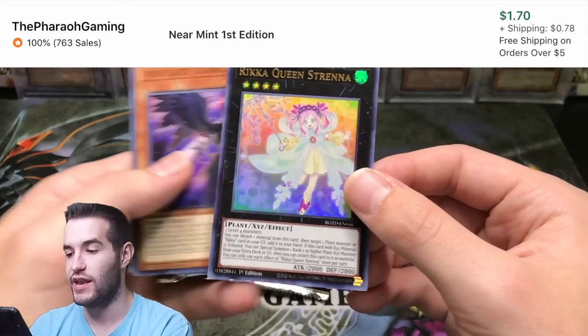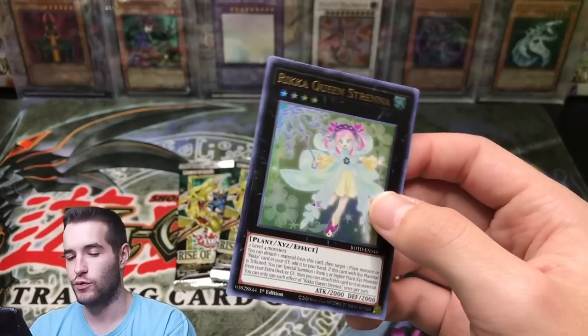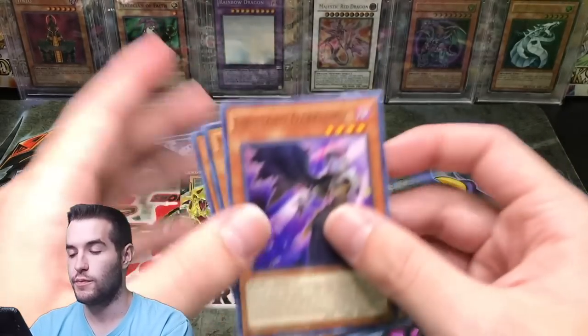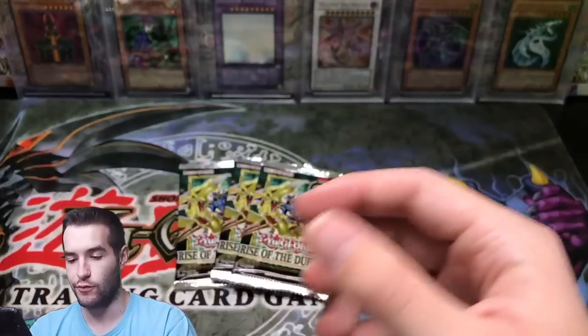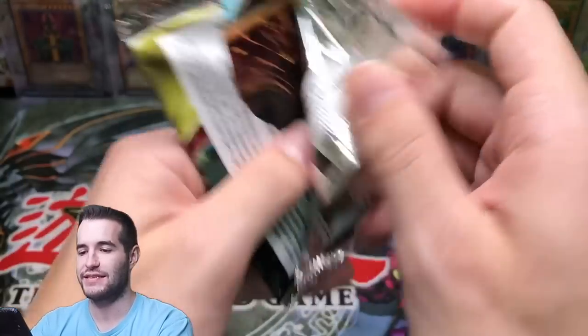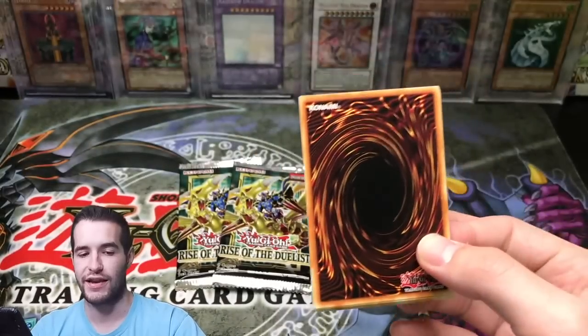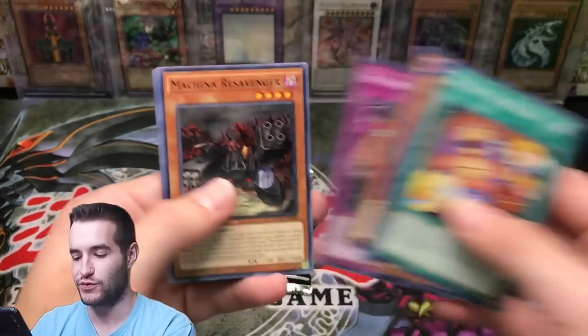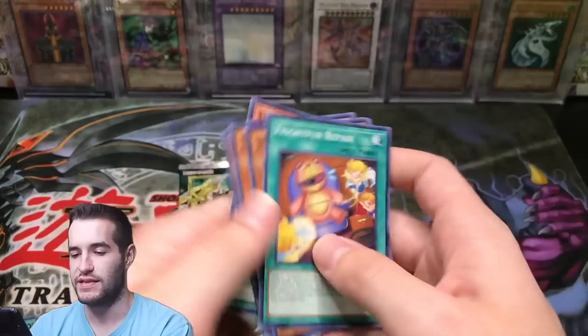Rika Queen Strina — that is a cool ultra. That might be our last ultra from the box. Indulge Dark Lord. DD Evil. Three packs left — can we pull a surprise Starlight at the very end and just have our minds blown? Revenge Rally, super rare. DD Evil again.